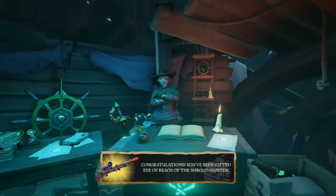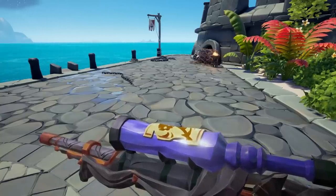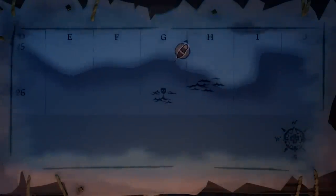Now, if we take a look at the Eye of Reach, you'll notice on the top here there is this label. Now, this label actually had us stumped for quite a while, but it is actually an icon on the map, specifically at G26, which is just inside the Shroud on the bottom edge of the map. Now, this will be important in a second.